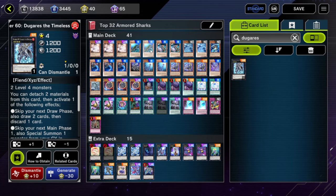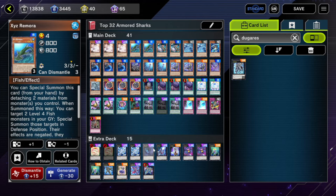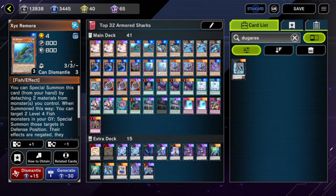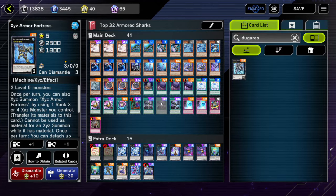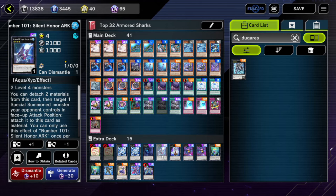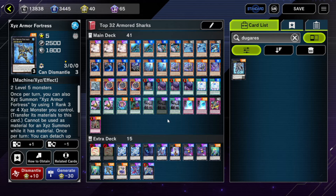If you've opened one of your bricks and summon out Silent Honor Arc, you can detach two materials to steal one of their monsters — that gets the materials down so you can rank up into Armor Fortress and get your searches. Or you could summon out the Silent Honor Arc and overlay into XYZ Armor Fortress with three materials, then detach two to search one, and detach two more to special summon the XYZ Reward.